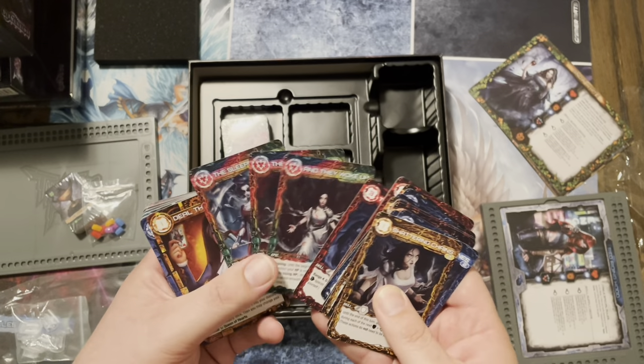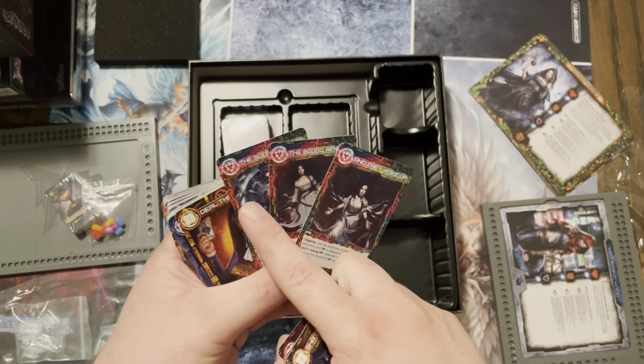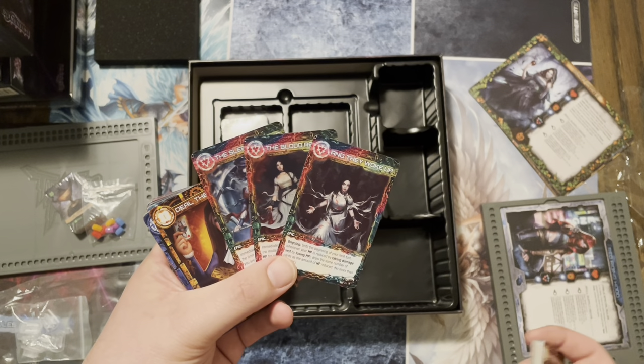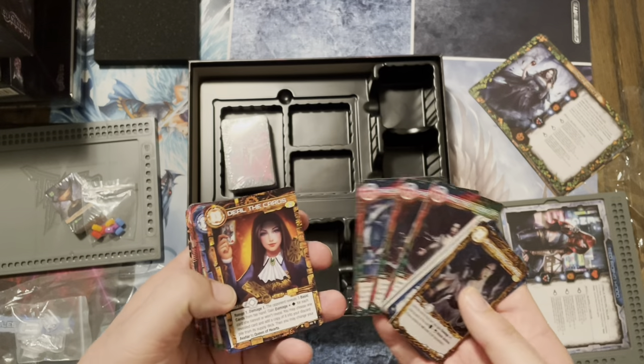You also have special cards that you get in the game. When you get to a certain point, one of these three things you'll be able to get and it affects the rest of the game — the other two get put away. So it's basically like a halfway power-up: you're getting your butt whooped, but this helps you out.